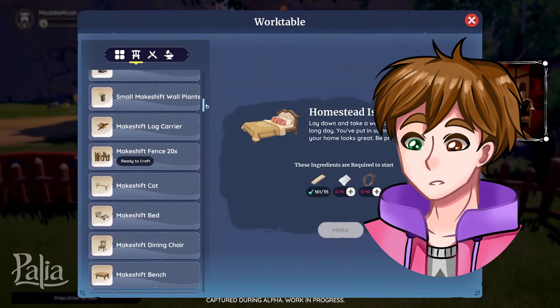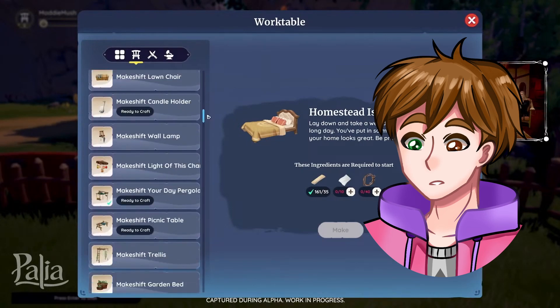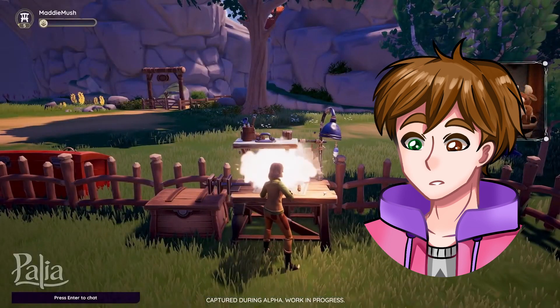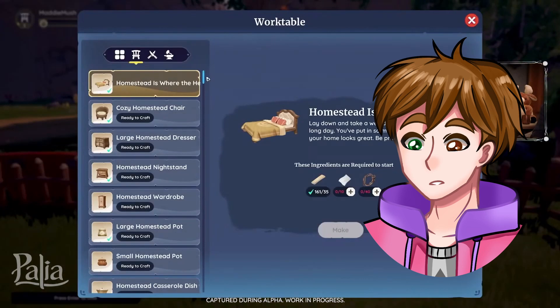Each player can decorate their individual plot, while also working together to upgrade and progress their own small community in that shared space — maybe doing things like adding a fishing pond, a centralized crafting area, a dedicated meet-up point, or whatever they want to do.